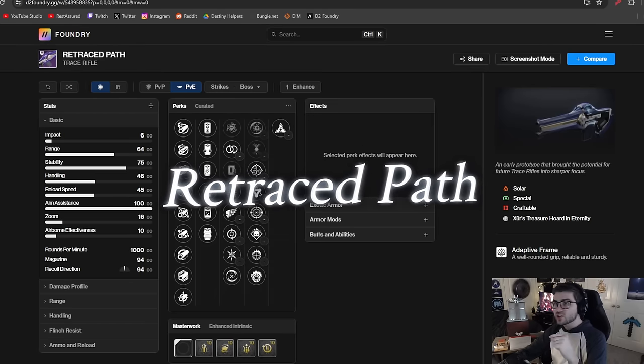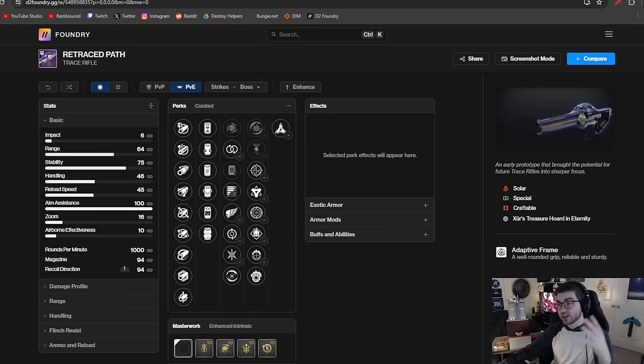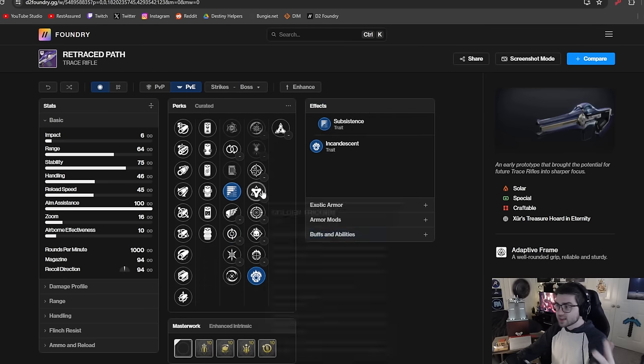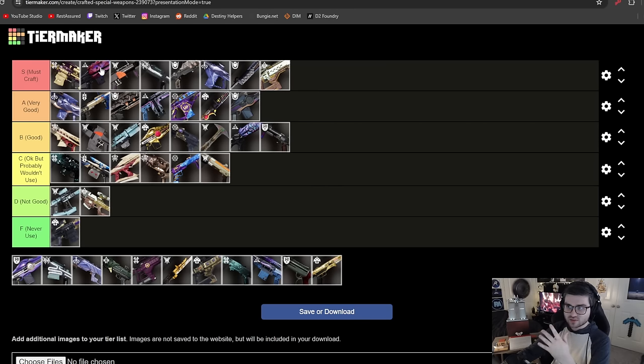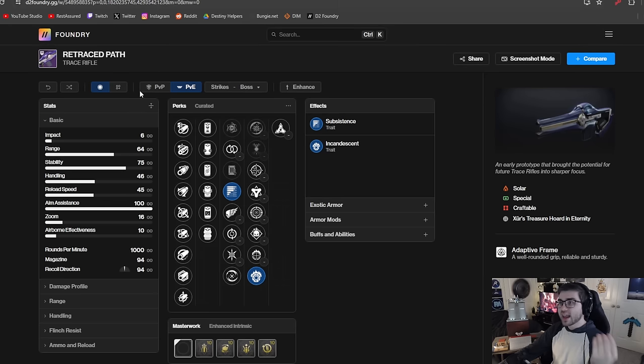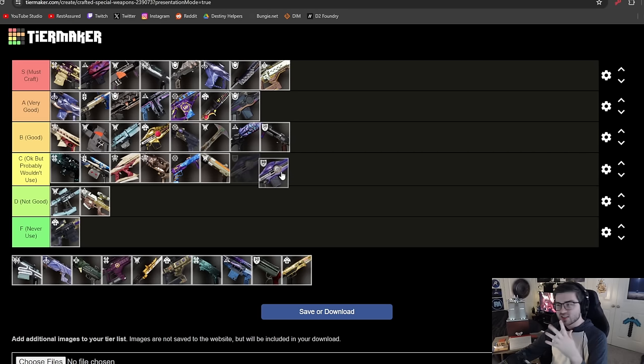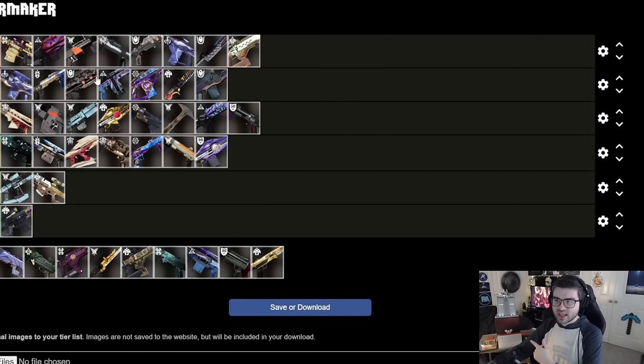The Retraced Path is another solar trace rifle, competing with Acacia's Dejection. It does have decent perks: One for All, Golden Tricorn, Frenzy, Demo, Incandescent, Feeding Frenzy, and Subsistence. But Acacia's already has all that and more, with a better origin trait. Hot Swap won't get as much use compared to Acacia's extra damage to Tormentors and Lucent Hive. It used to be pretty good, but with Acacia's in the game it's just C tier now. If you don't have Acacia's you can definitely use it, but otherwise you'll probably never touch it.